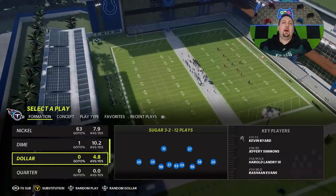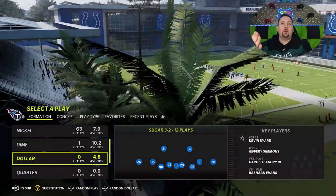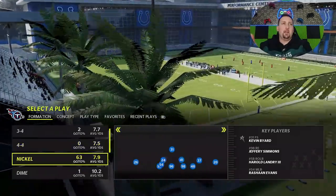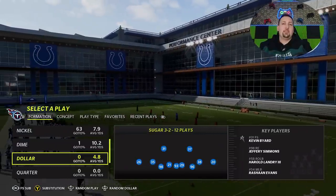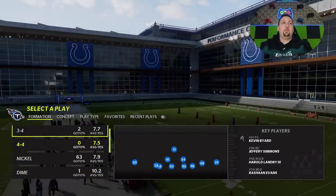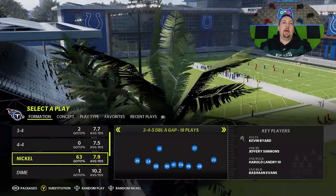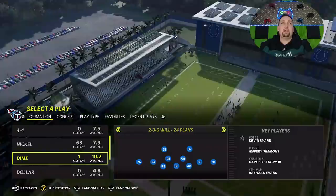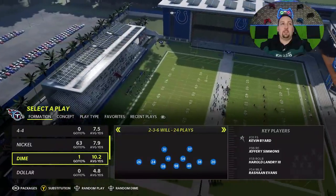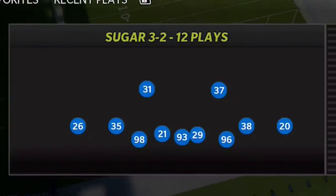All the playbooks that come from the Belichick tree are typically the best because they have a good amount of defensive formations. I'm not sure if this will be the playbook I use going forward, but there's a very good chance the Titans becomes my new defensive playbook. Part of that is because it has a three-four, a four-four, a three-two-five wide, a double-A gap — it's a really good playbook with a lot of dollar-looking formations in the dime.